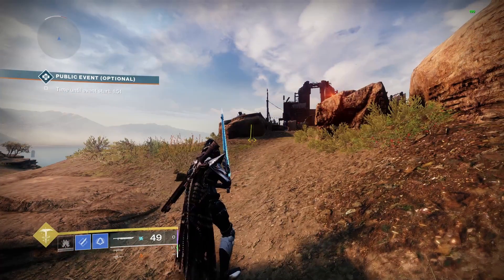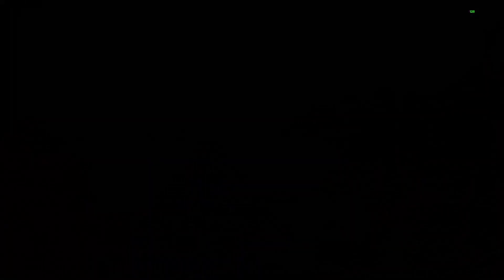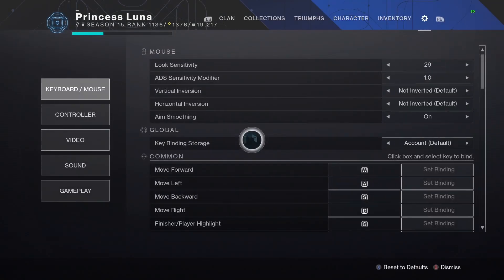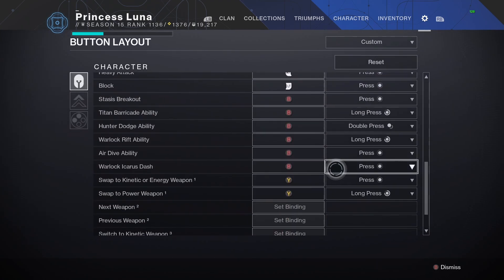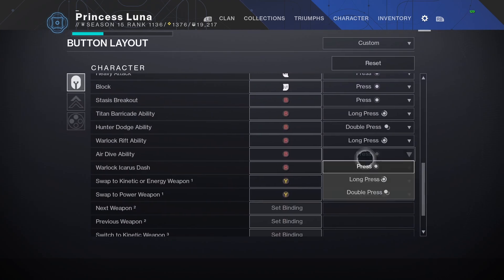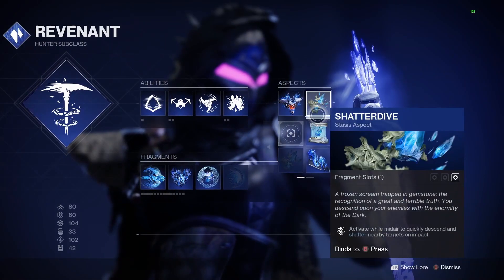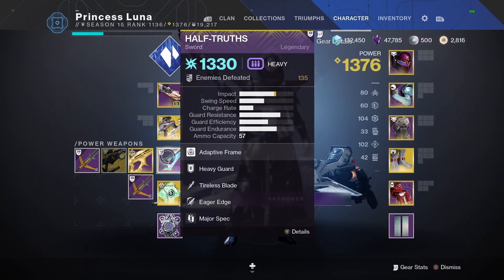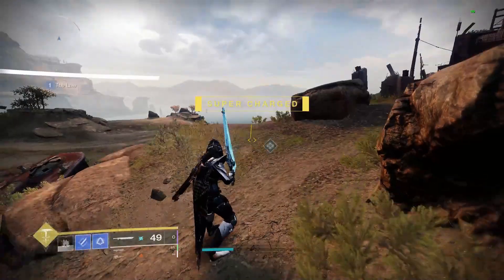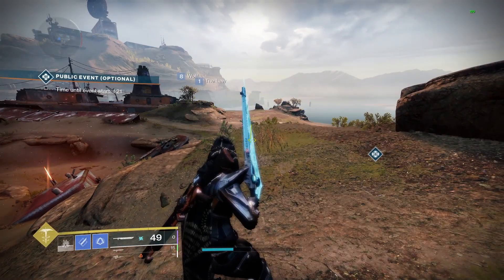For Hunter on controller and keyboard and mouse — this one is easier on keyboard and mouse by far, but I will show it on controller as well. First, go to your controller settings — this is very important — button layout, and put your air dive ability to single press. Next, make sure you're on Stasis with Shatter Dive equipped. Your Shatter Dive will be a single press. You also need your Eager Edge sword.